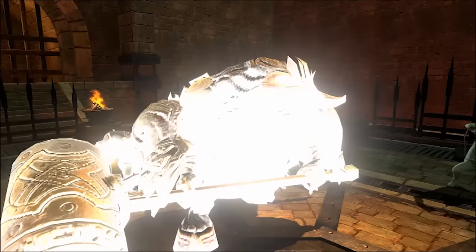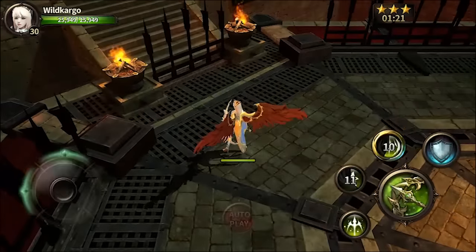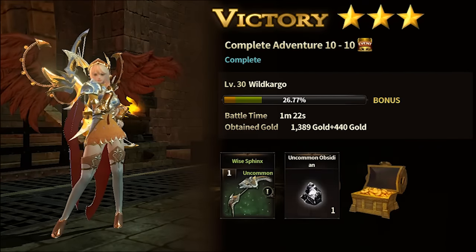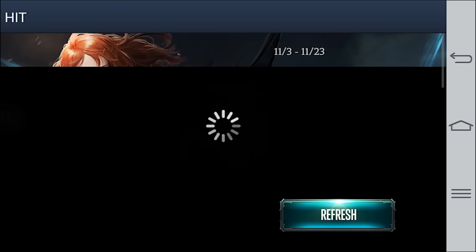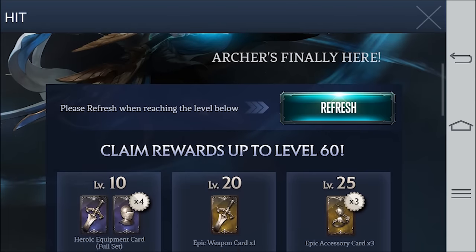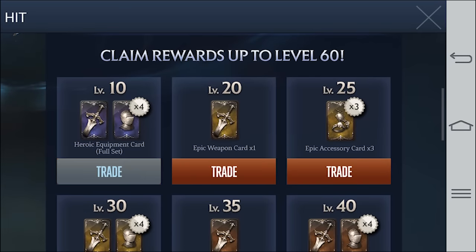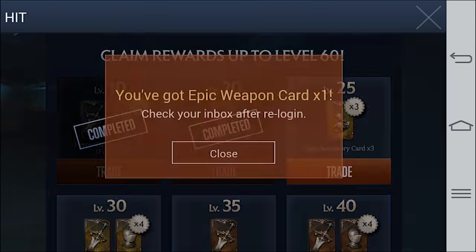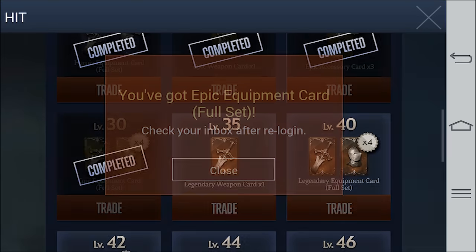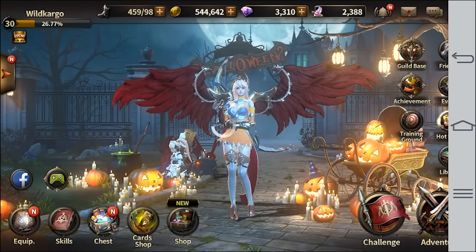I'm still super overpowered and this boss doesn't stand a chance. If you're also planning on leveling your Lena archer, make sure to check out the event page. Every time you reach level 10, 20, 25, 30, 35, 40, and so on, you can get free stuff — including epic cards, epic accessory cards, epic armor, and even legendary up to immortal. I'd definitely recommend doing that if you want to power level Lena. Let me quickly show you my stats before I end this video.